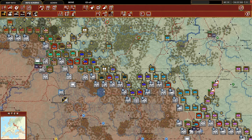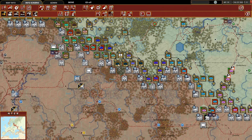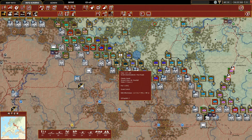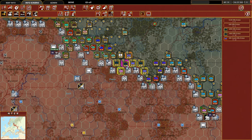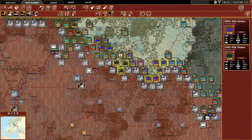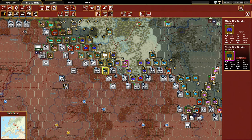Along this front here we already see opportunities where we can push through in some of these hexes. I'll take this stack and have them attack here at 2 to 1 - they retreated. Then I'm going to take these two rifle divisions, move through - this unit has a 6.7 defensive value which should be enough to hold that hex. Taking these two stacks and attacking at 3 to 1 odds - that should be fine, they retreated.